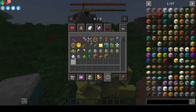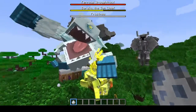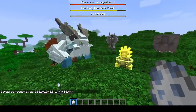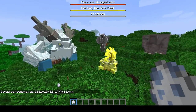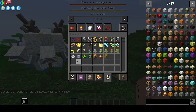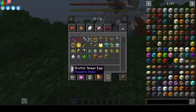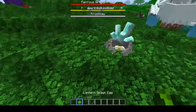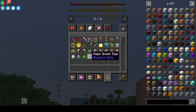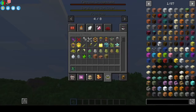Holy cow, the Frost Maw — oh my goodness, this thing is massive! You know what, this looks like a great thumbnail right here — fantastic thumbnail material. Now, the Grottle — oh my goodness, it's such a cute little thing. Grottle lantern, okay.